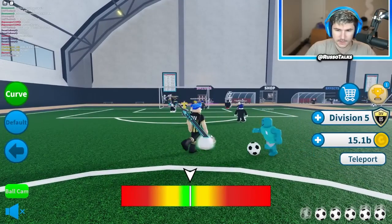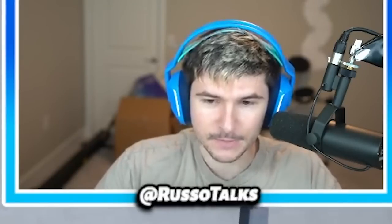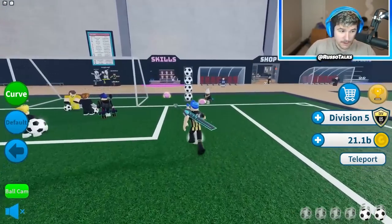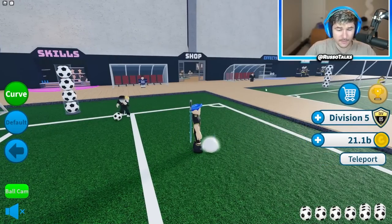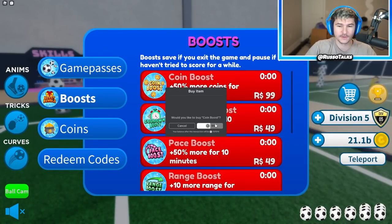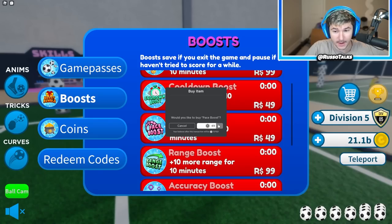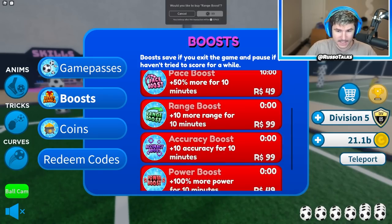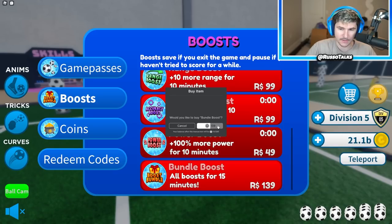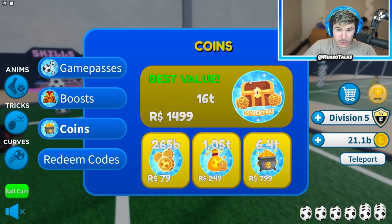What about backflip? Oh my gosh — so backflip is like just the animation you'll do when scoring. I'm doing a bicycle kick, bro. That's insane — upper 90 bicycle. No big deal. I'm going to keep backflip on because that's pretty cool. What about curve? Let's try curve. Ready for this? Oh my gosh — bend it like Beckham. Now I curve it in. So adding all of that makes things pretty insane. I still run out of balls, which is kind of annoying. Let's take a look at the boosts — coin boost, 50% more coins for 10 minutes. Cool down boost, pace boost, range boost — I can do everything. I'm buying all these boosts.